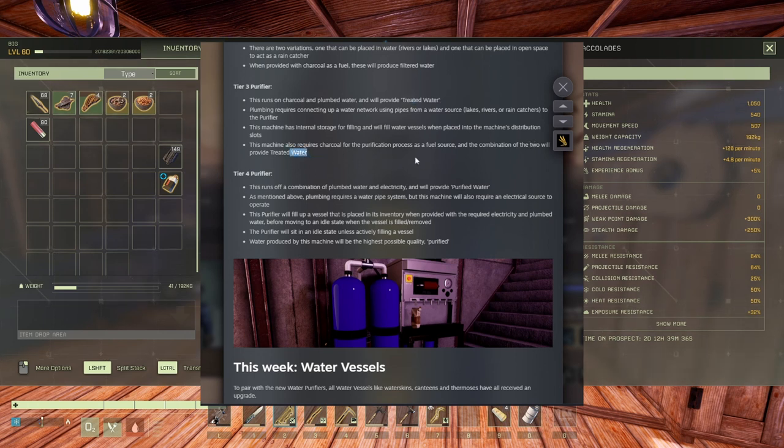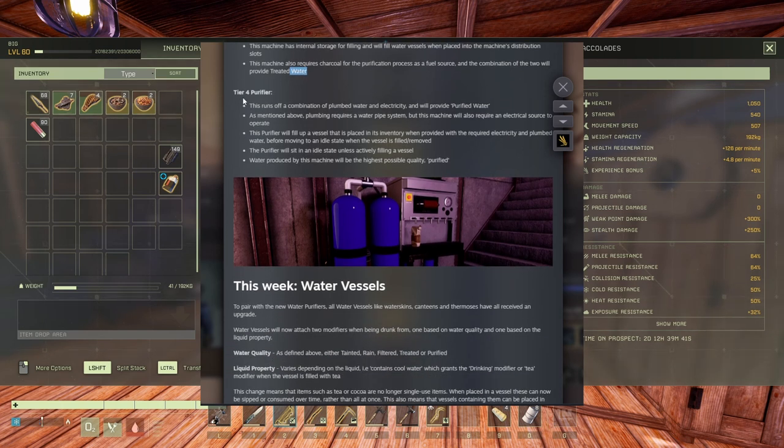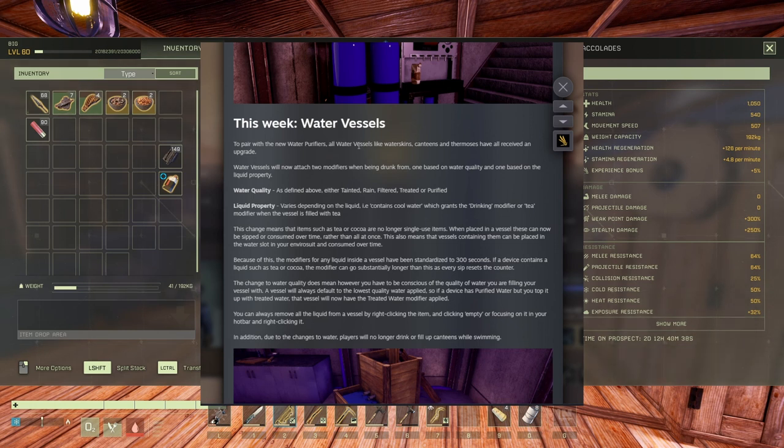Tier 4 is the best. A combination of plumbed water and electricity will provide purified water. Plumbing requires a water pipe system and this machine also requires an electrical source. The purifier fills a vessel placed in its inventory when provided with the required electricity and plumbed water, then moves to an idle state. It takes absolutely no time to fill a canteen - like two seconds. Water produced by this machine is the highest possible quality: purified, with minus 15%.